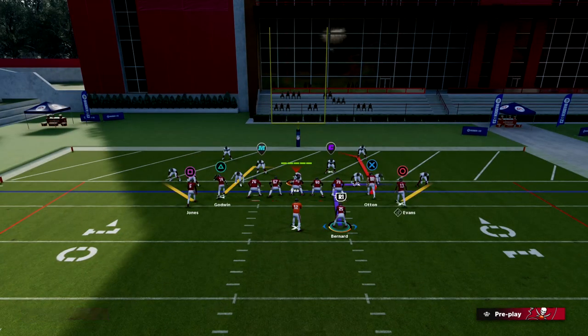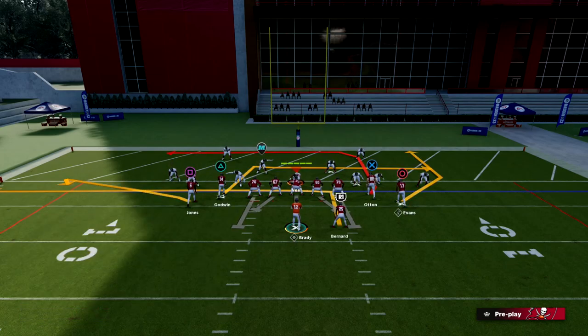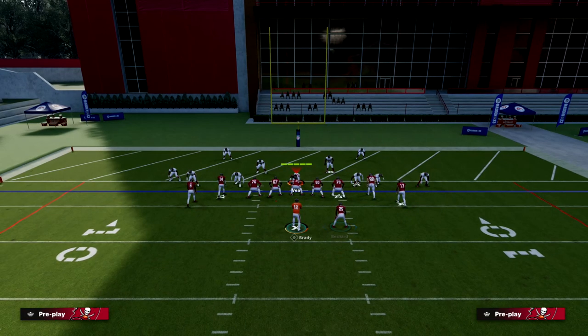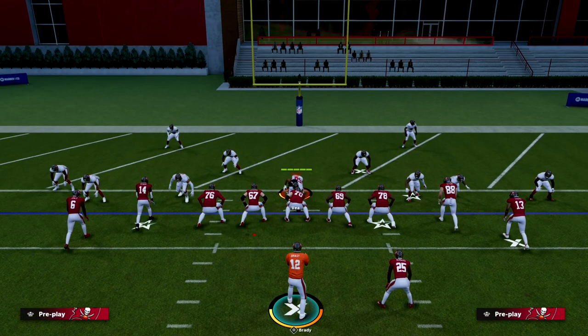The setup is this: we're going to en route our running back, flat the outside left receiver, and then flat the outside right receiver. From there, if we want to put Godwin on a slant, that is perfectly fine — you don't have to do that. The concept will still work if you don't. Basically, it's just a crisscross concept.